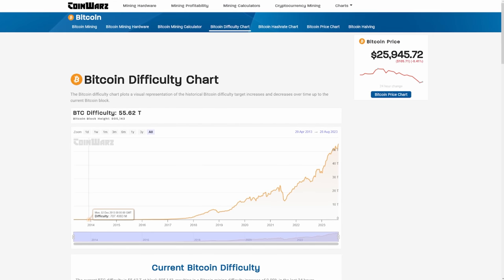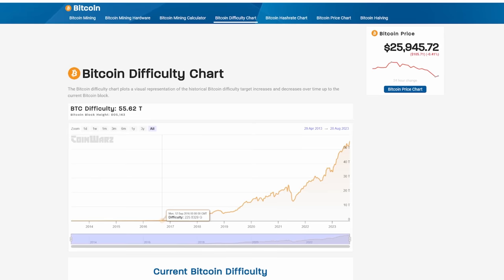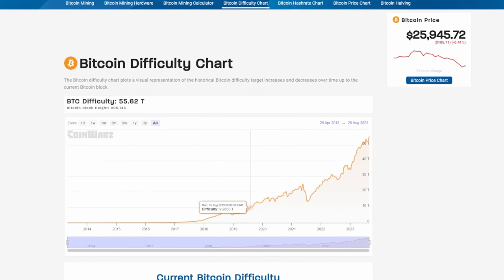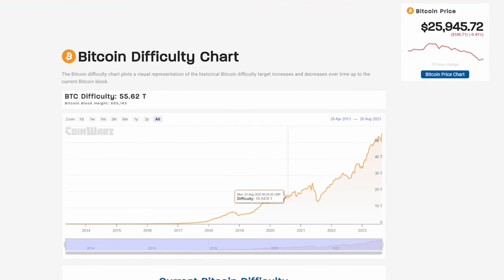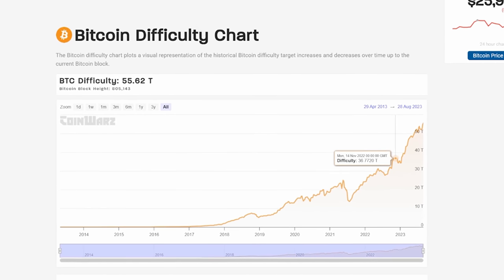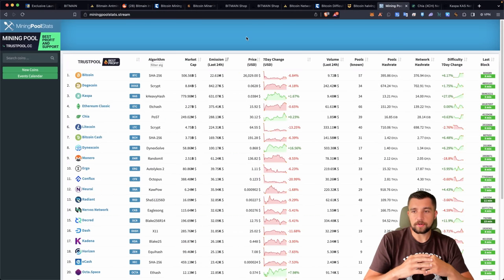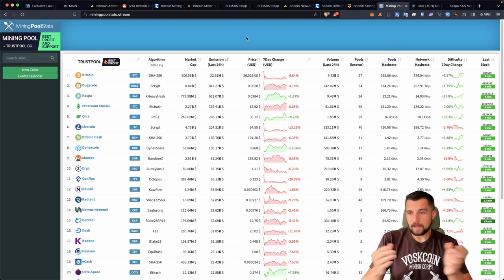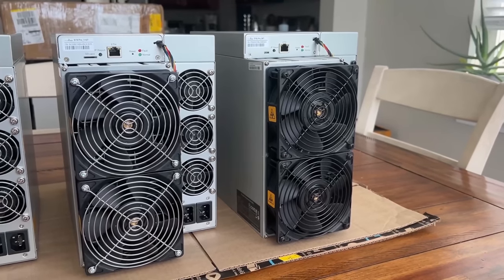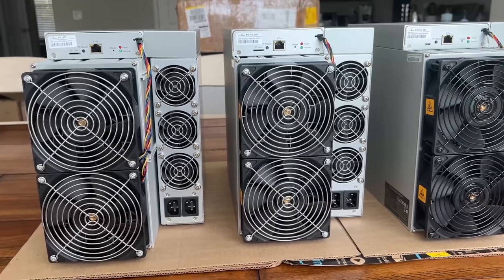Looking back at the charts, we've more than two to three X'd the difficulty to mining a Bitcoin since the last crypto bull run. In the last 24 hours, $22 million of new Bitcoin were mined, and yet mining difficulty has gone up 6%. This is going to be very strenuous for Bitcoin miners — you've got to be running a tight ship. There are a lot of publicly traded Bitcoin mining stocks; some of those are killing it with their electricity and hardware costs.